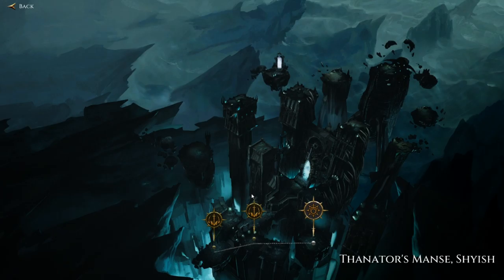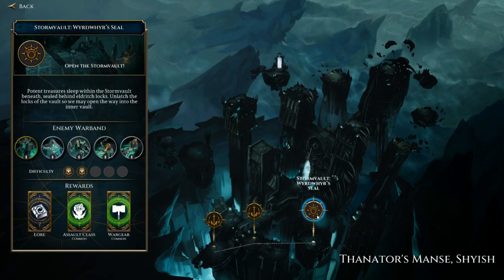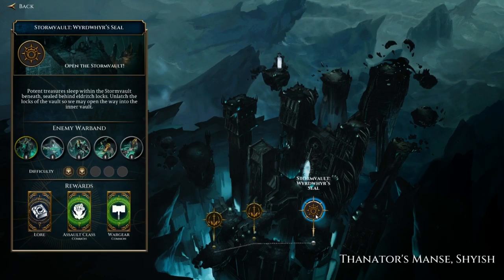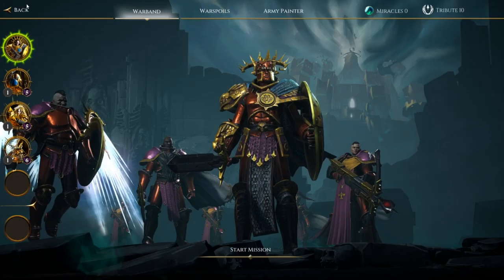We chose the route on the Eastern Battlements, and now we are going to enter the Storm Vault in search of Wordweir's seal. Potent treasures sleep within the Storm Vault beneath, sealed behind Eldritch Locks. Unlatch the locks of the vault so we may open the way into the Inner Vault — and I'm assuming that if we get into the Inner Vault, we'll get some nice stuff. This is the first two-skull difficulty mission we will be attempting, so let's give it a go.